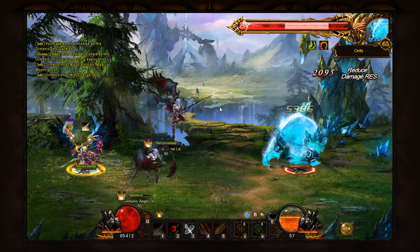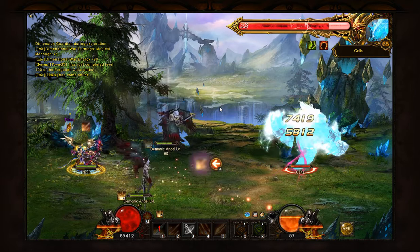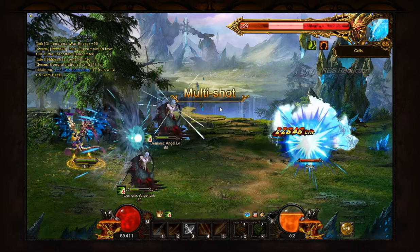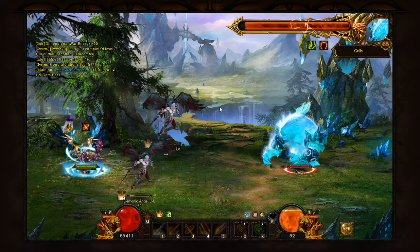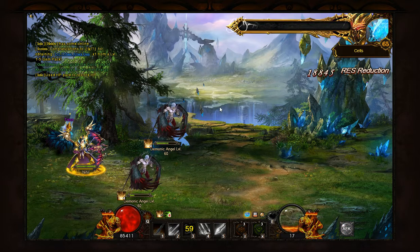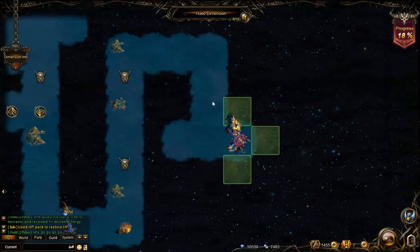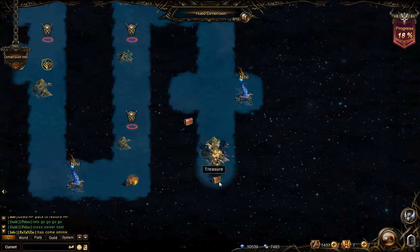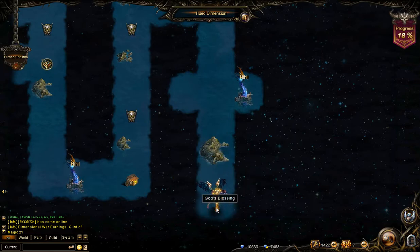However, this trick can also be used if you get an element where your sylph is weak but you still want to use the correct element sylph to get the resistance and reduction of energy per step. So if you get the wrong dimension, use your level 1 or whatever sylph from the right element.